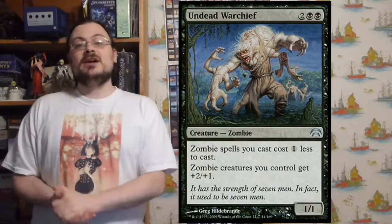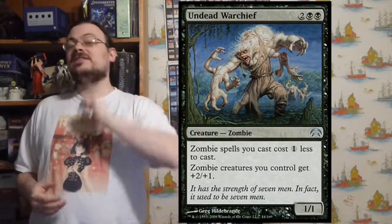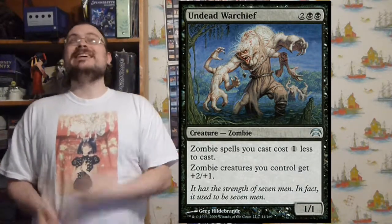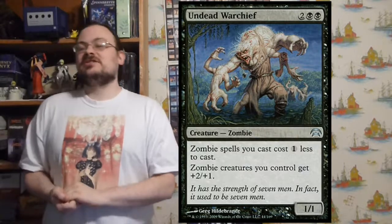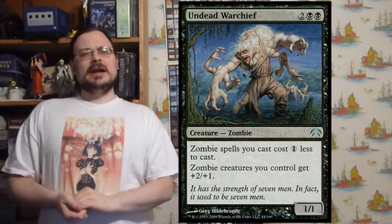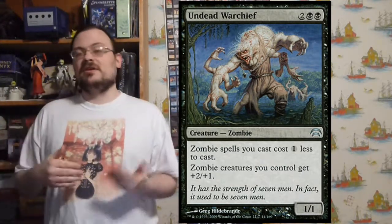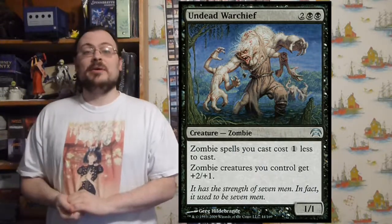Undead Warchief — Zombie spells you cast cost one colorless less, and Zombie creatures you control get plus two/plus one, including itself. So rather than saying 'other,' it includes itself — it effectively goes from a 1/1 to a 3/2 from its own effect. Though if you could somehow cancel its own effects until end of turn, it would no longer get that bonus.